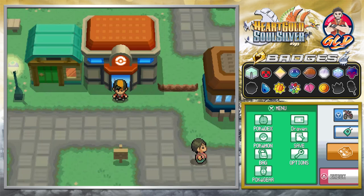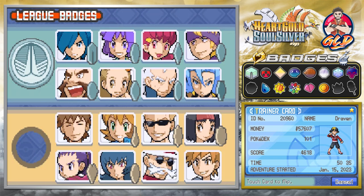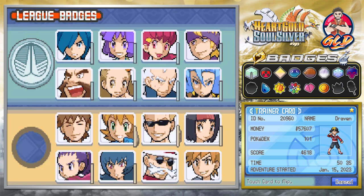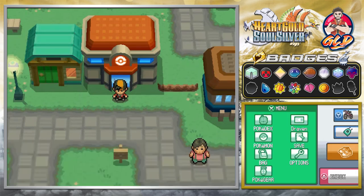What's up guys, it's me your host Draven, and welcome to another episode of our Pokemon HeartGold SoulSilver walkthrough. In our last episode, we finally defeated Misty — we're 13 badges in. And not only that, but we got ourselves the Magnet Train Pass so now we can go to Johto.